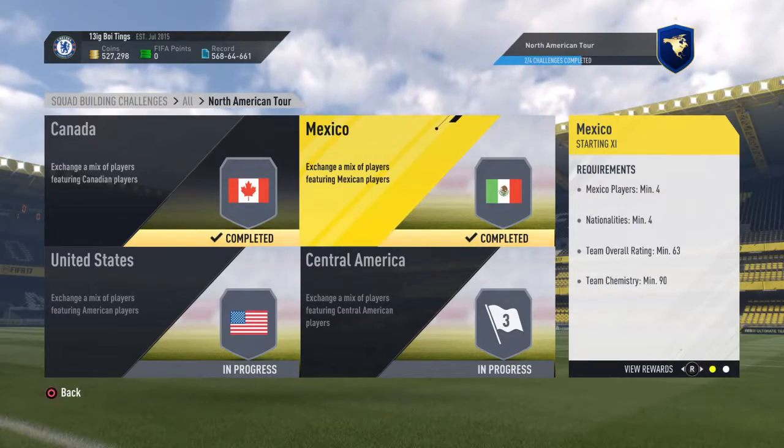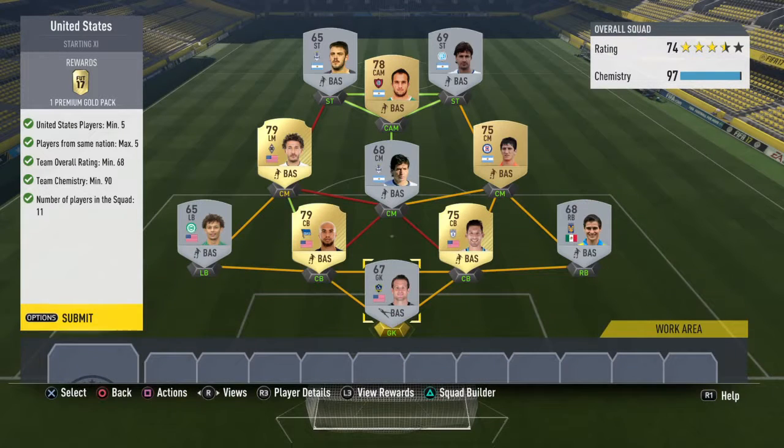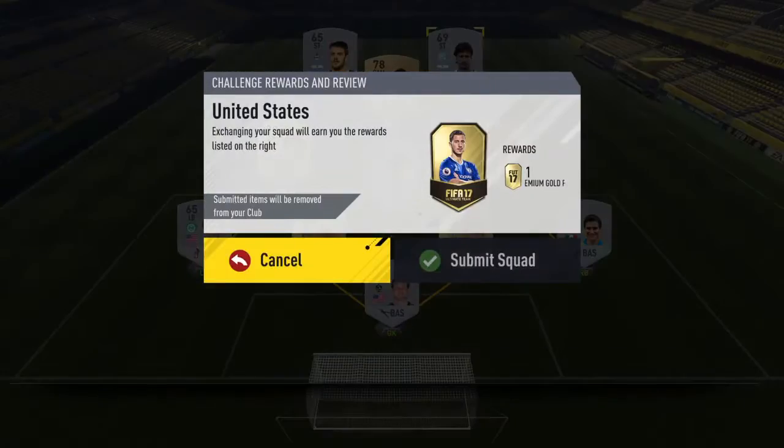For America, pretty easy - I used more gold players because I like using people from my club. I had my American boys with a link right there, then these guys are all American, and then I just went back to the Mexican League.